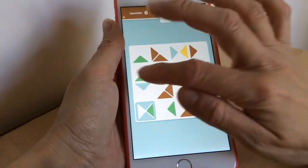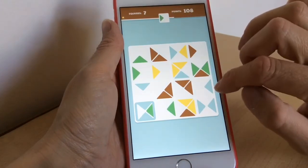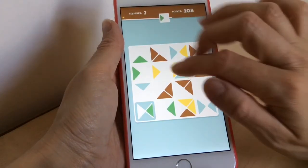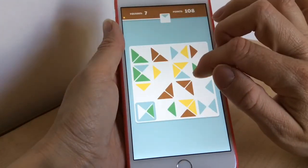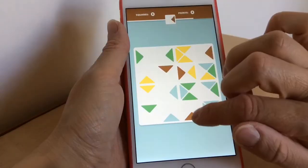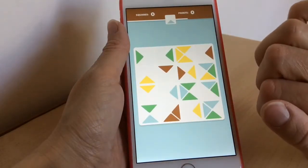There are three different modes to play. Classic mode is just about making squares and includes power-ups. Time mode has you scoring as much as you can in 60 seconds. The third mode, Persistence, keeps completed squares on the board, so you have to watch out that you don't block yourself.